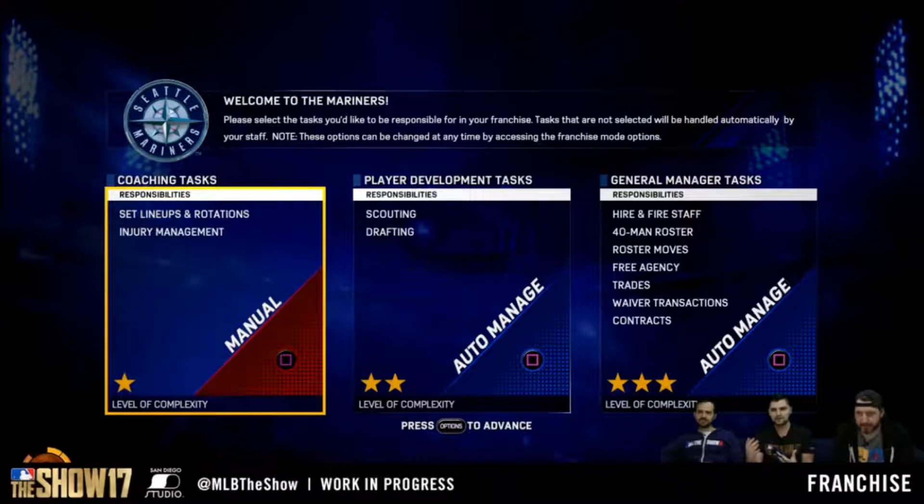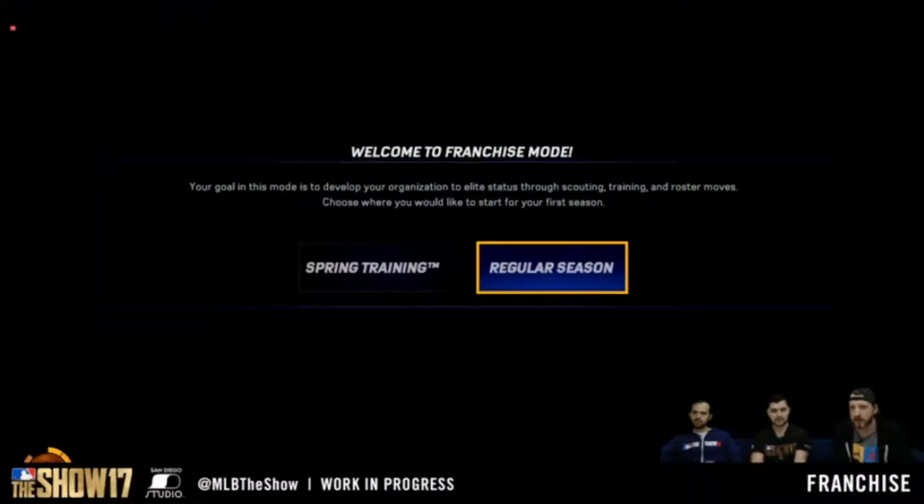Two new things they first brought to us: when you first start franchise, you can either do it manually where you control pretty much everything, or you can go to auto-manage where the computer will auto-manage your team and you just jump in and play the games. That's a pretty nice feature for beginners who want to get into the game and don't know what they're doing.